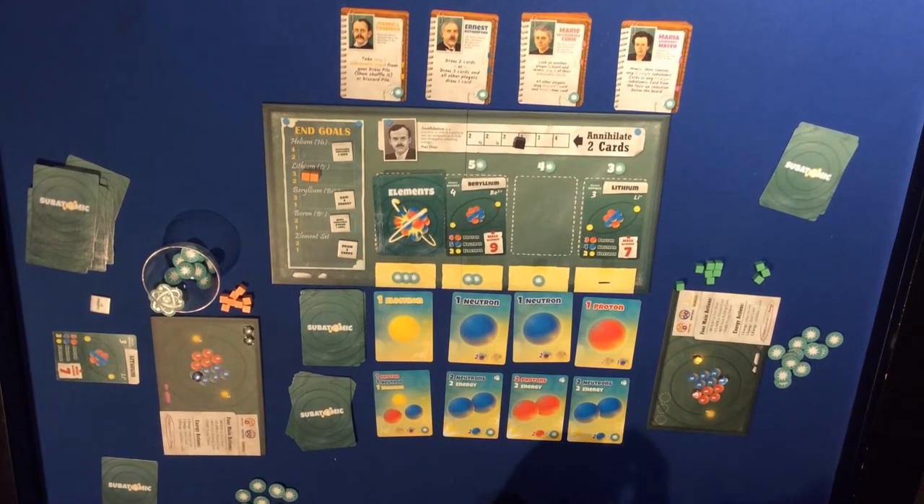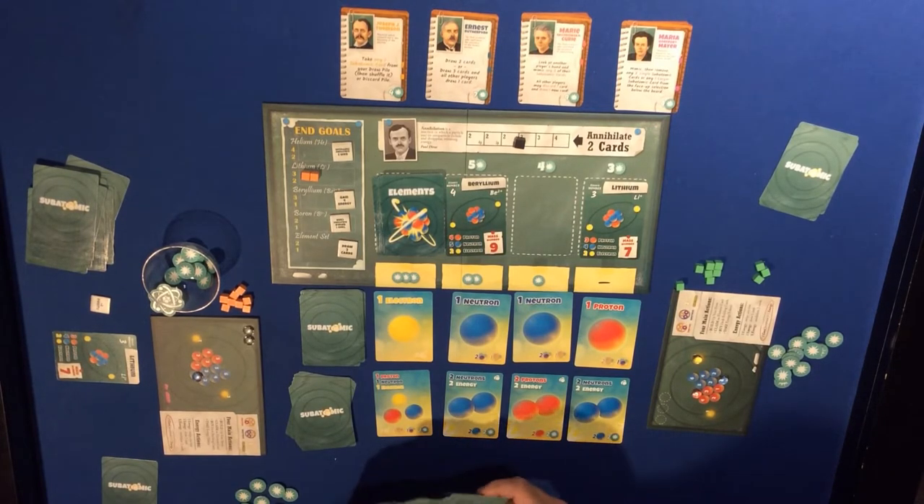The last two - a neutron puts one neutron back on here, and a down quark gives me one more energy. Draw five.